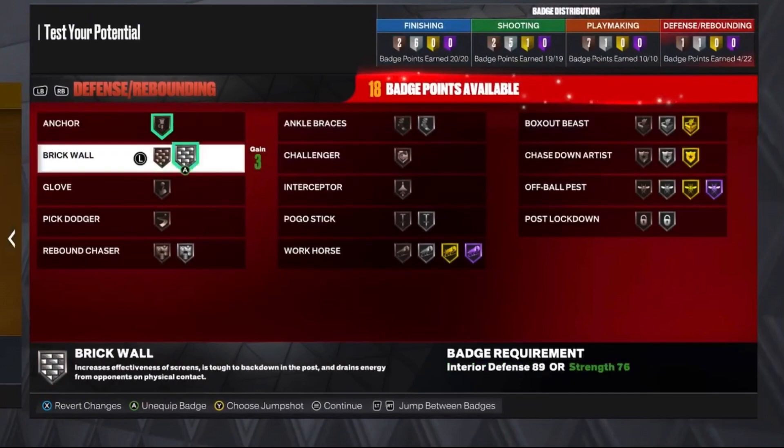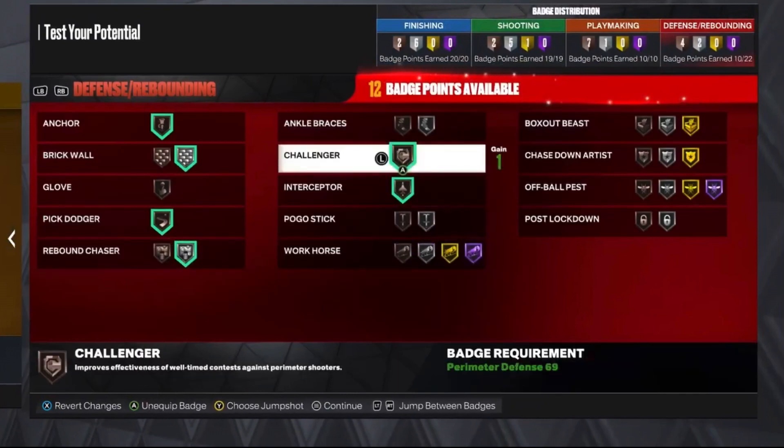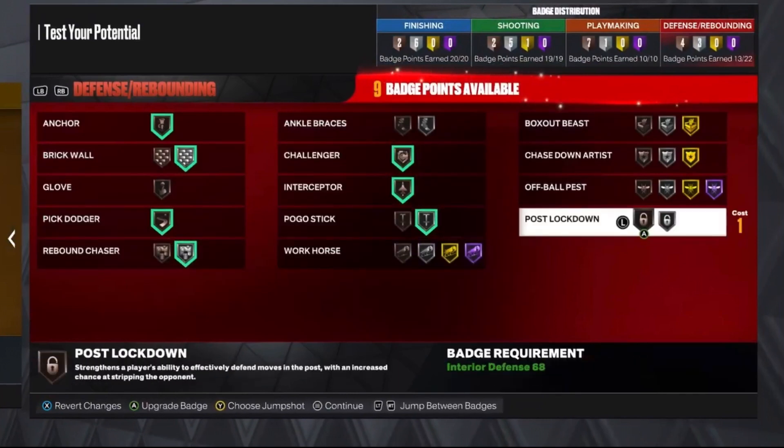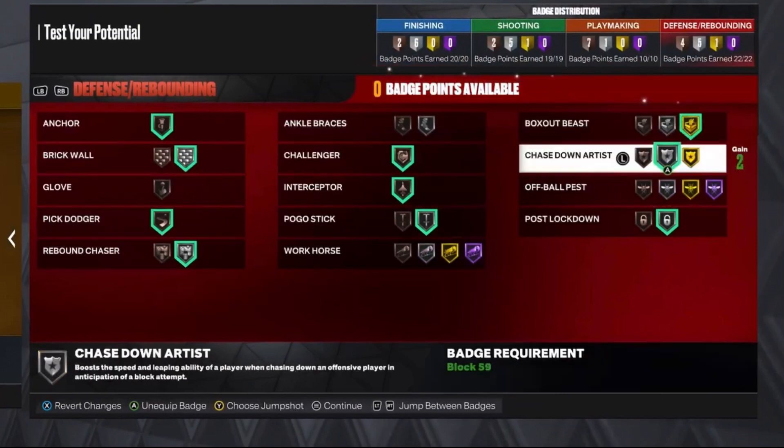For the defense, you can get a lot of defensive badges — 22 is really nice. Anchor, Brick Wall, Pick Dodger, Rebound Chaser, Interceptor, Challenger, Pogo Stick on Silver, Post Lockdown, Box Out Beast on Gold, and Chase Down Artist on Silver. If you liked the video, make sure to like, comment, and subscribe. This is Airball — peace.